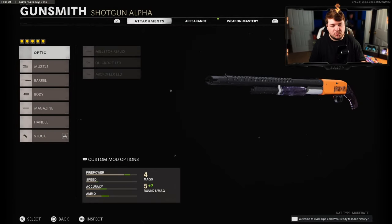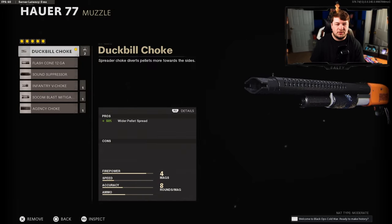The Hauer was one of those weapons that did get nerfed pretty early on in the game. This thing was utterly busted early on — you could one-shot people from like 10 meters, which is just way too far for a shotgun and extremely infuriating to die to. I think it's been pretty balanced out now. It's not the best secondary choice in the game, but it's still very viable, so let's get through the class setup.